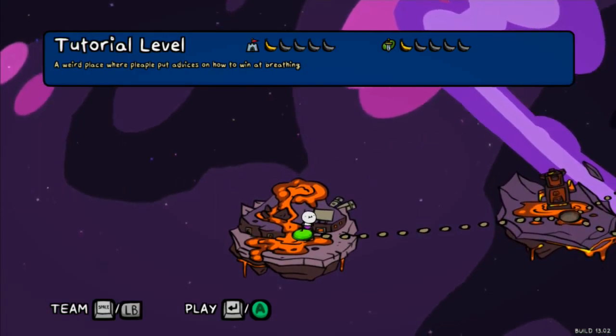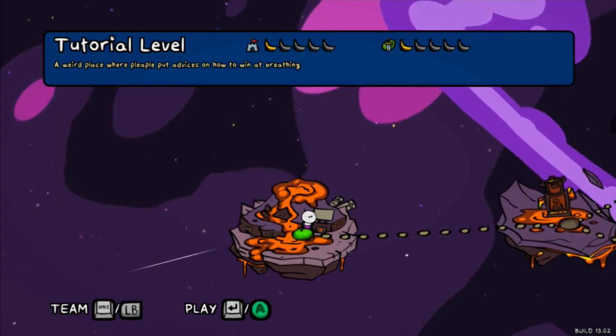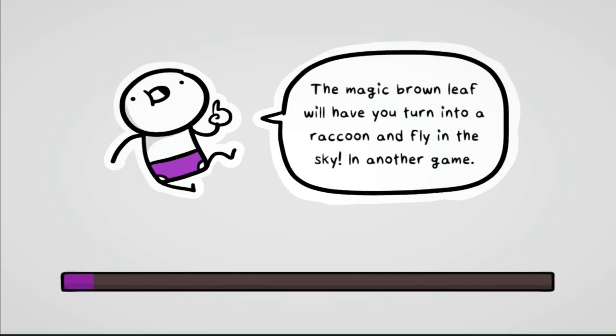This is going to be the tutorial level. 'A weird place where people put advice on how to win at breathing.' Makes sense. 'The magic brown leaf will turn you into raccoon and fly in the sky in another game.' The loading screens for this game are so much fun — I've only seen the same one twice, but they all have just a little bit of humor thrown in.